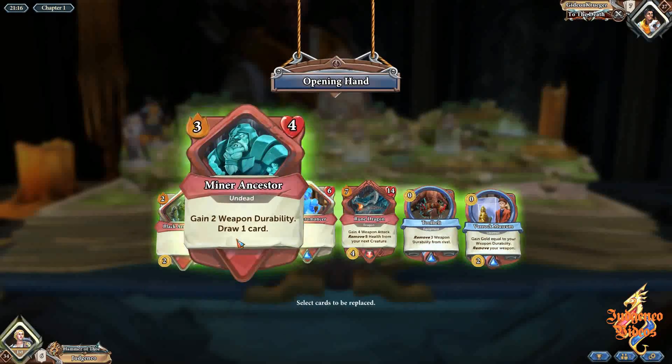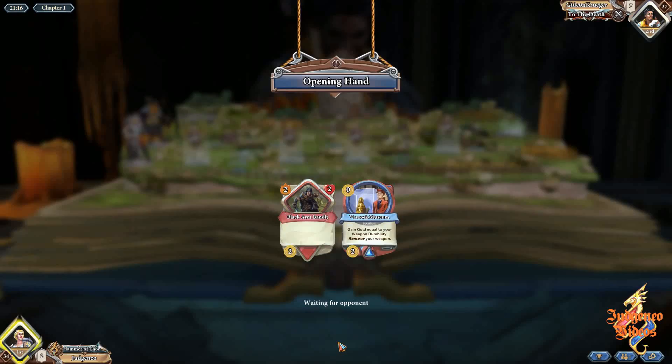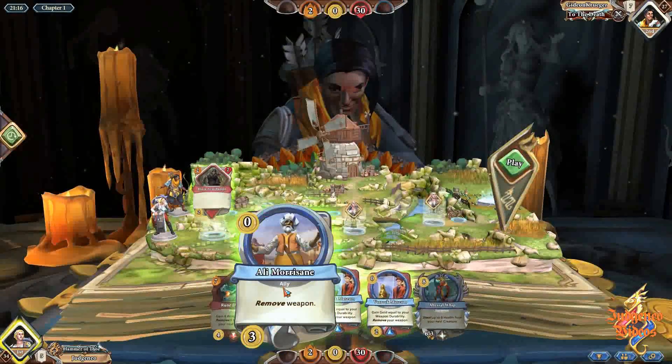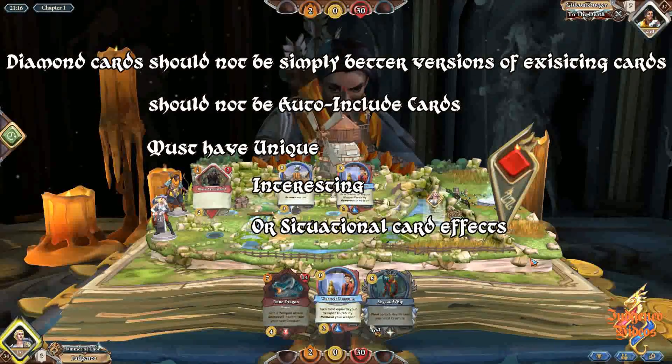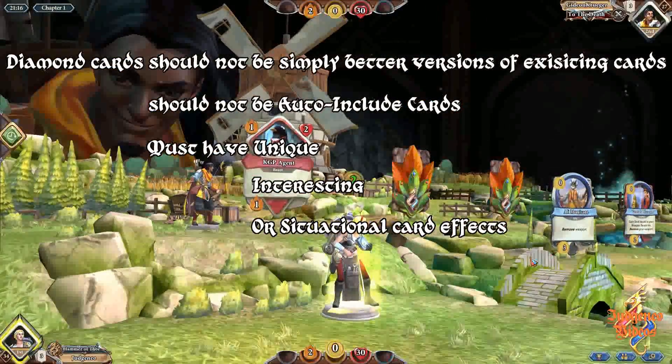There are still many diamond cards which are way too powerful, prevalent, provoking, or downright pay to win. We'll be looking at the changes made based on the following design principles. First, diamond cards should not be straight up better versions of existing cards, they should not be an auto-include card in the deck, and they must have unique, interesting or situational card effects.